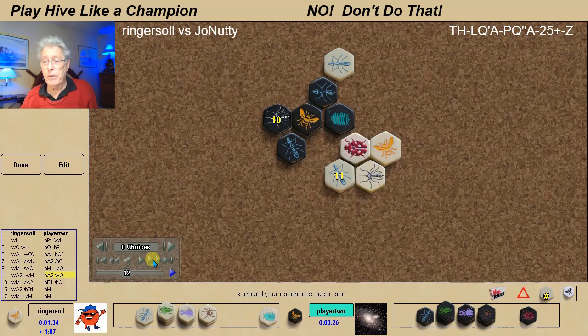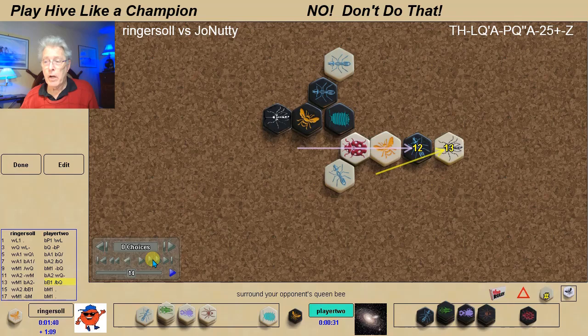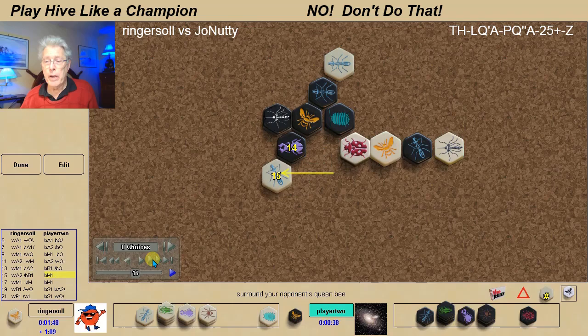Early on by turn 11, four of the six ants and both mosquitoes are in play. Black elects to pin my queen, and I cap it off with the mosquito. Of course, we don't want that black ant to be used as a spawn point for any black beetles. Instead, black brings a beetle adjacent to his queen, and I pin it.